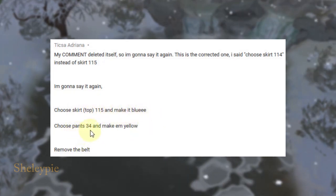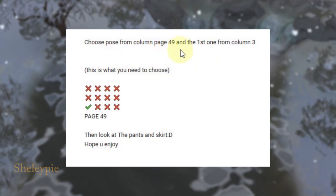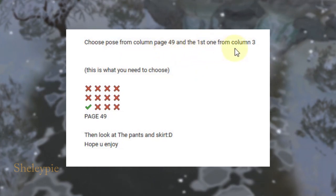Choose pan 34 and make them yellow. Remove the belt. Choose post from column page 49 and the first one from column 3.